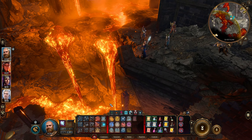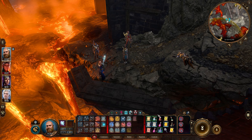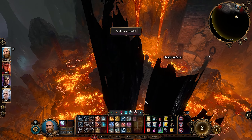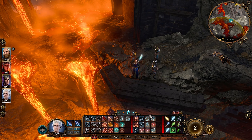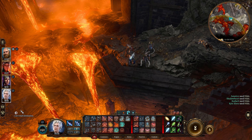Welcome back to Baldur's Gate 3. We're going to try taking pot shots on this guy before doing a long rest. We'll let him get back around here and have Starion get up here, and let's just have everybody hide.